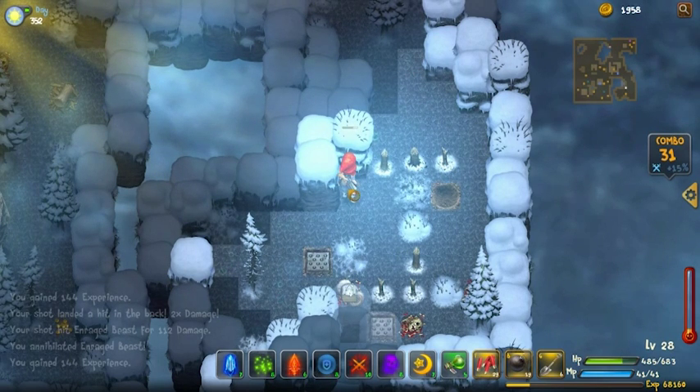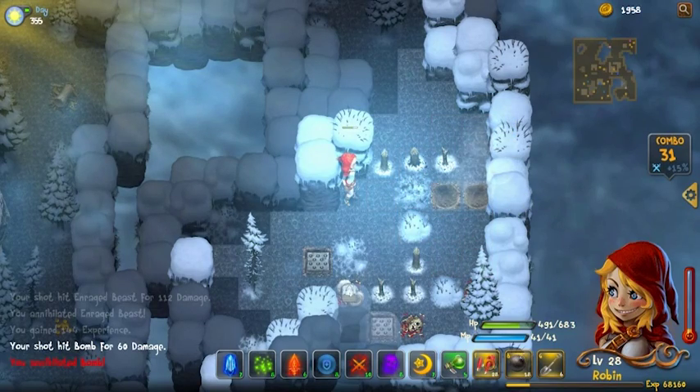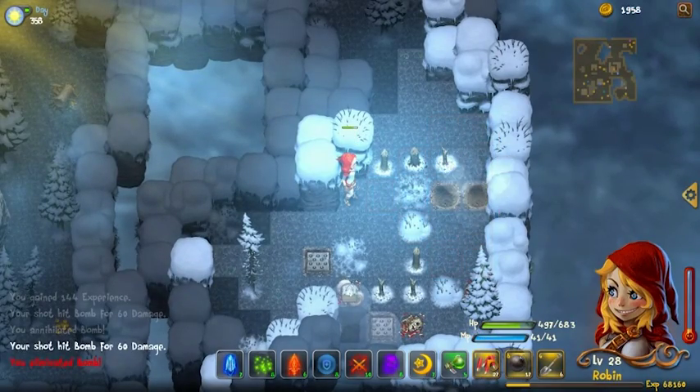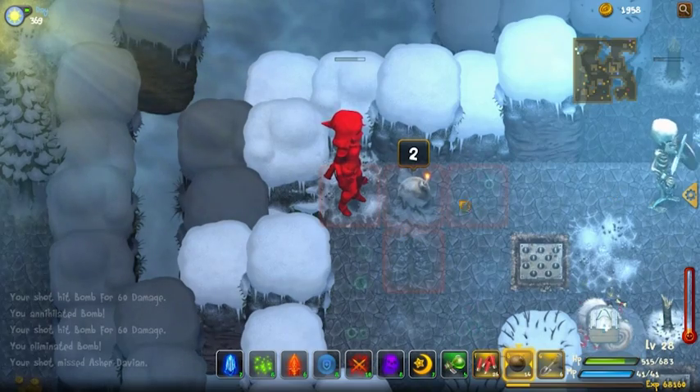By shooting foes in the back, it will have the same effect as a backstab, causing double damage. It's very effective for monsters who decide to run away. You can also trigger bombs by shooting at them, which is really great because sometimes foes will drop bombs. Some foes can even kick bombs back — for example, the skeleton can kick a bomb back at me, which is really bad, but I can use this to my advantage.